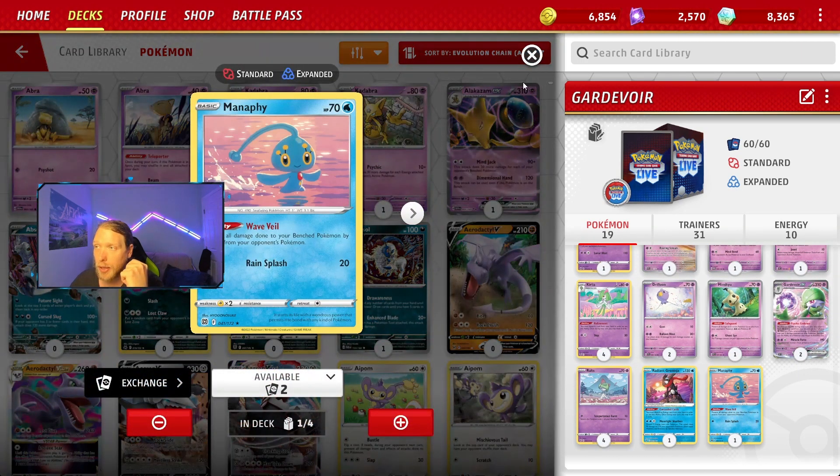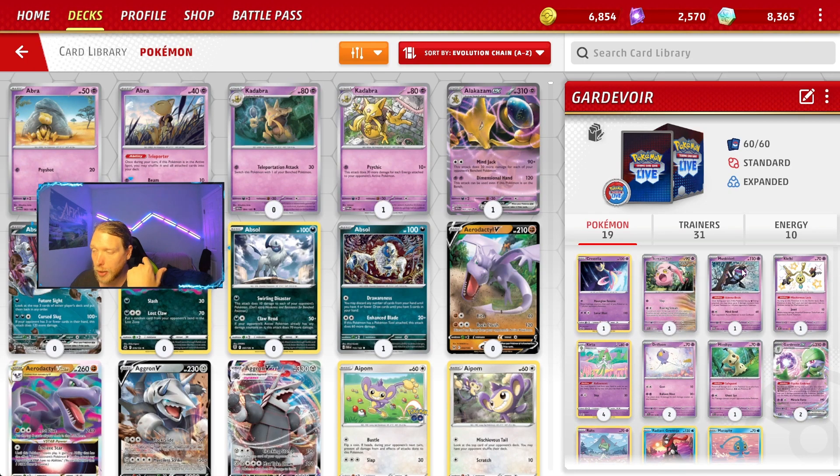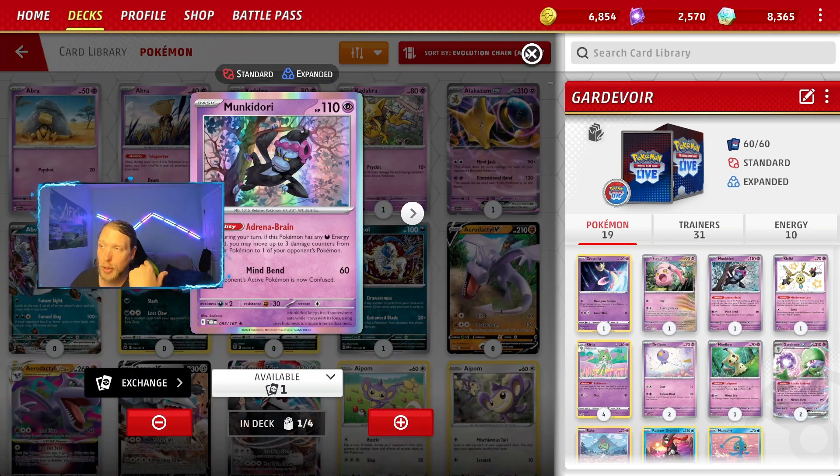And then you have to run the Manaphy against all the Greninja decks. I don't think you need Jirachi because you have Creselia and Monkey Dory to get rid of damage now.